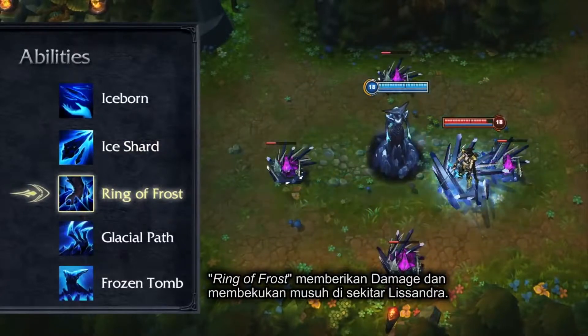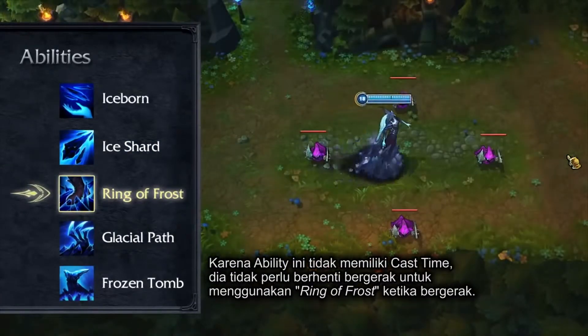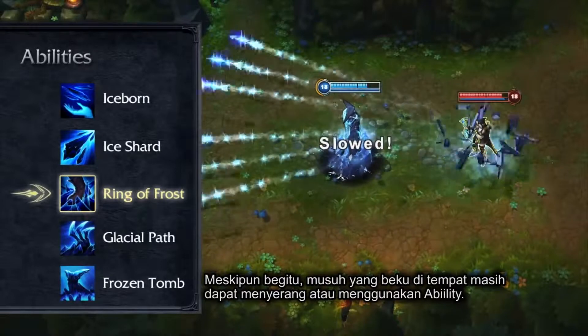Ring of Frost damages and freezes enemies in place around Lissandra. Since the ability has no cast time, she won't stop to cast Ring of Frost while moving. However, enemies frozen in place are still able to attack or cast abilities.